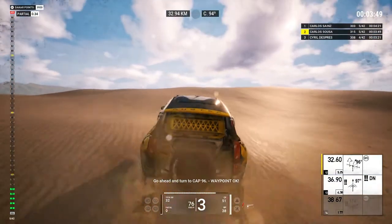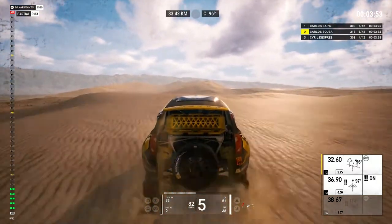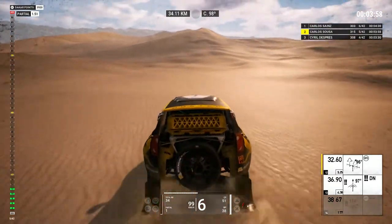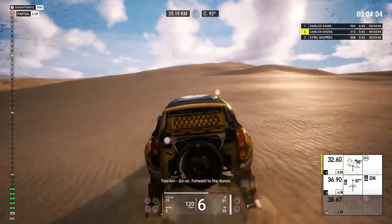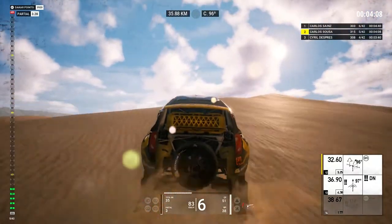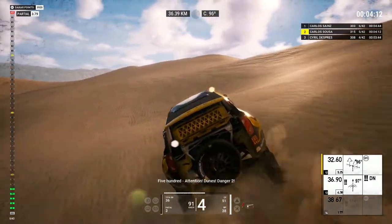Go ahead and turn to cap 96. Waypoint okay. Four Ks, continue on cap 96. Two Ks, go on, forward to the dunes. Five hundred, attention, dunes, danger two.